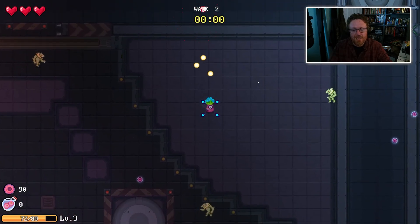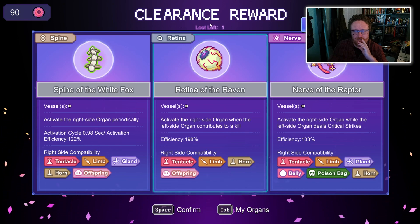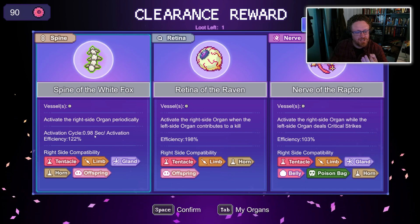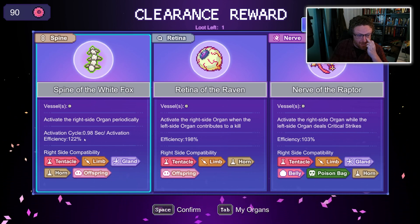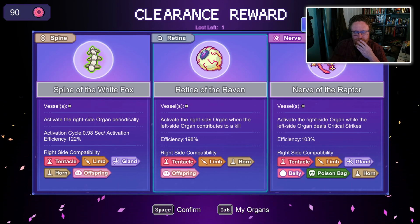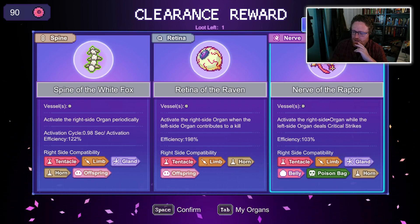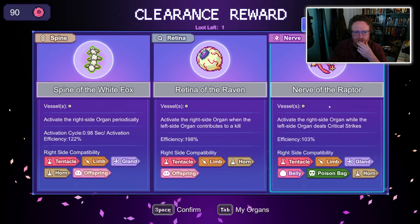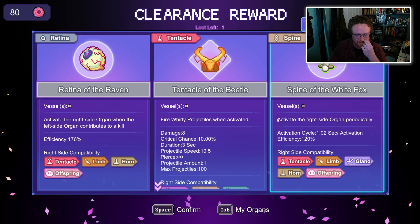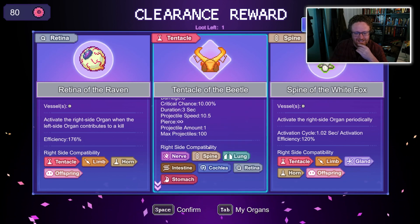I could have done it the opposite way. I'm going to claim two more rewards. I can grab a new spine which is slightly faster and better than the old one, but that doesn't seem worth it. The retina fires something off when something gets killed, and this one only fires off on critical strikes — I don't even know what those are. I don't like these, so I'm going to refresh. I'll spend 10 currency — now we've got Tentacle of the Beetle that fires whirly projectiles. That's pretty cool, let's grab this one.